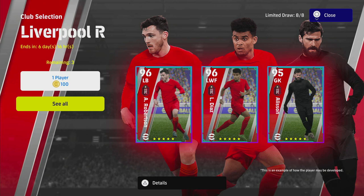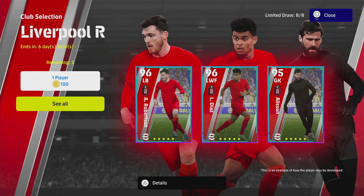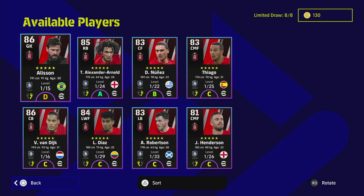Welcome back to the channel and welcome to the Liverpool Club Selection player review. We're going to be taking a look at this pack and seeing if it's any good, because a few people have been asking about it. As usual, every Monday and Thursday we do the reviews. You've got a 96-rated Robertson, Diaz, and Alisson front and center. We're going to head over to eFootballDB to take a look at some of them — Alisson, Trent, Nunez, Thiago, Van Dyke, Diaz, Robertson, and Henderson.